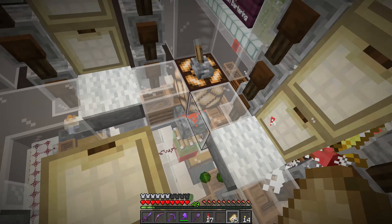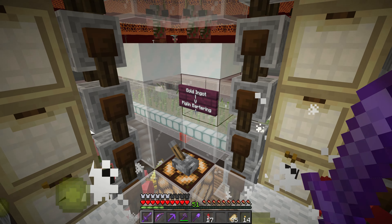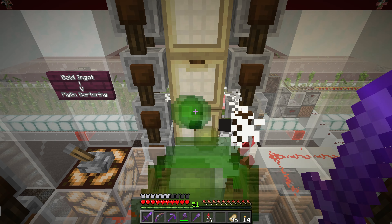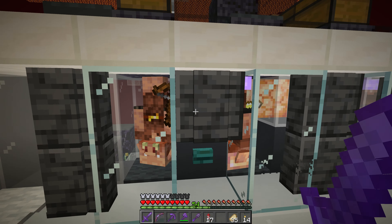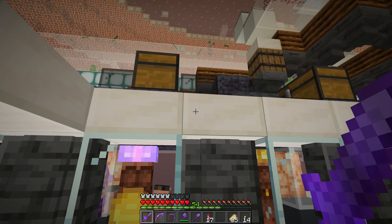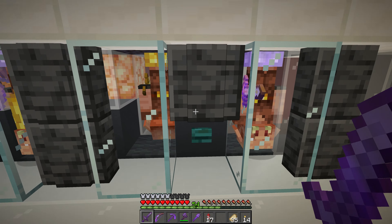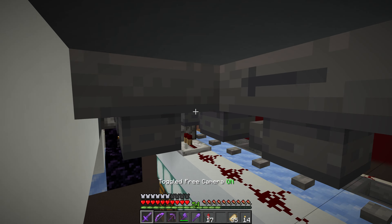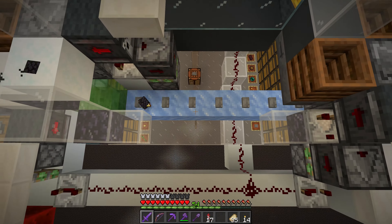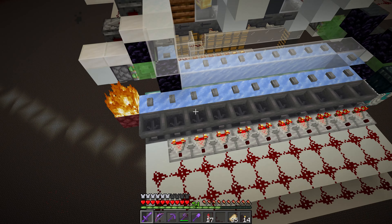Here's the completed farm on the server. If you look down, you may notice it looks a little different from what you saw on the timelapse — that's because I forgot to hit record. I'll give you a quick tour of what you missed. Up at the top here where we see this pile of pigmen, we have the farm I just showed off. You just stand in the center and get levels. Over in this corner, there is a gold ingot to piglin bartering setup. All gold ingots we get from the farm go directly to the piglin bartering setup.